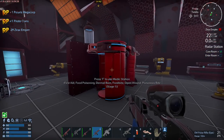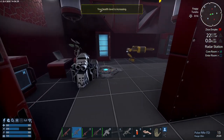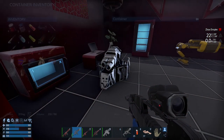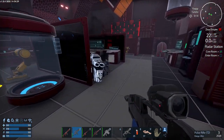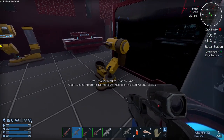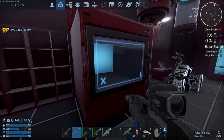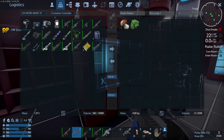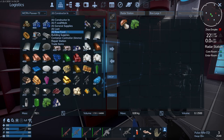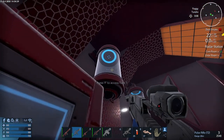We can just use the med station here. I think all the med stations here are usable, so if you get any type of disease or anything like that you can sort it out. I think we're still in range of the Pioneer so we can put this stuff directly into the fridge and into the constructor.